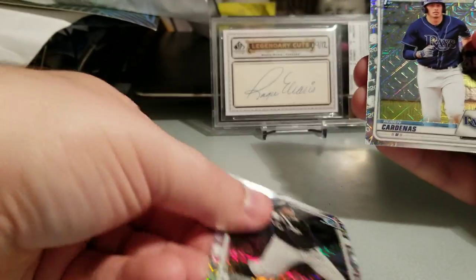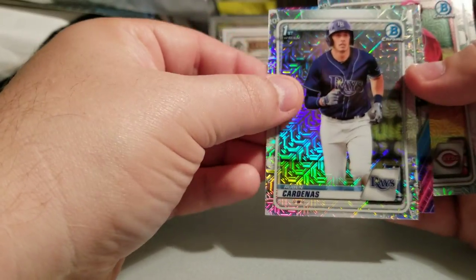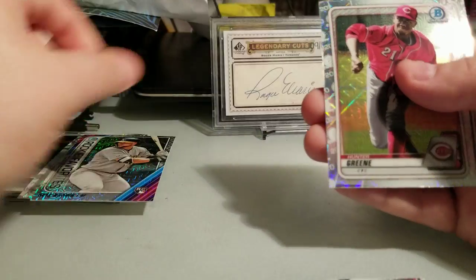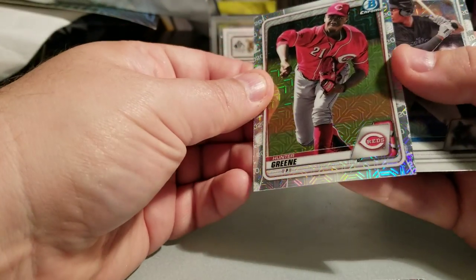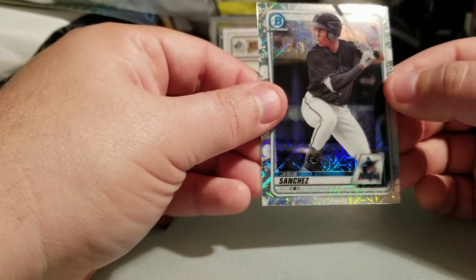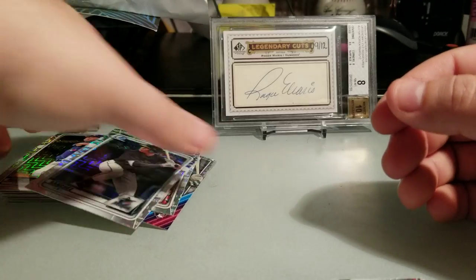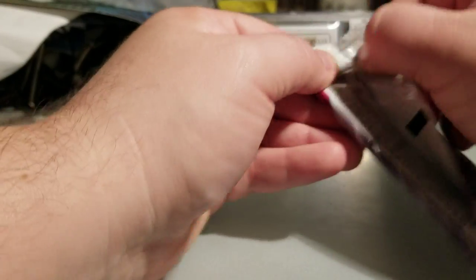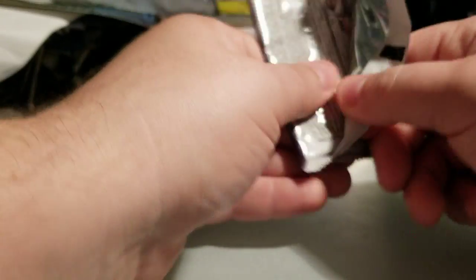Pack four: Andrew Vaughn — that's a nice one — Ruben Condinas, Seth Brown rookie insert, Hunter Green, and Jesus Sanchez. Not looking so hot — no color, no autos, no big names.